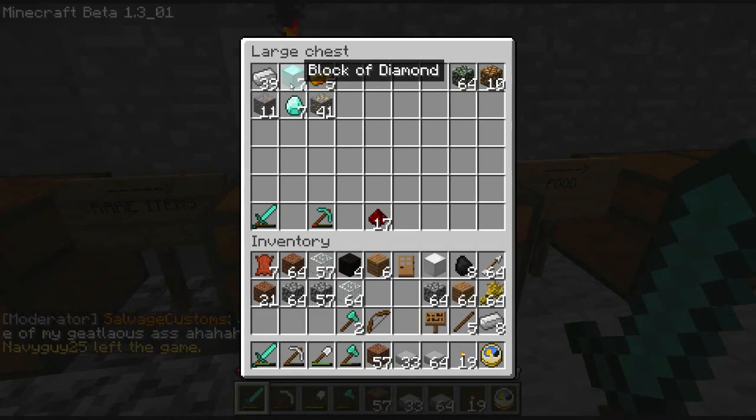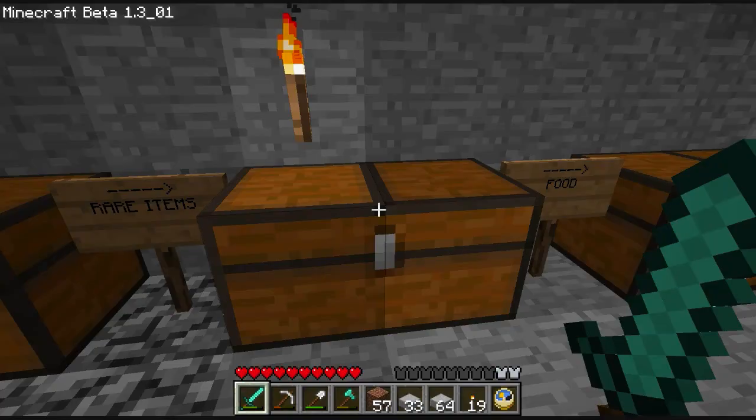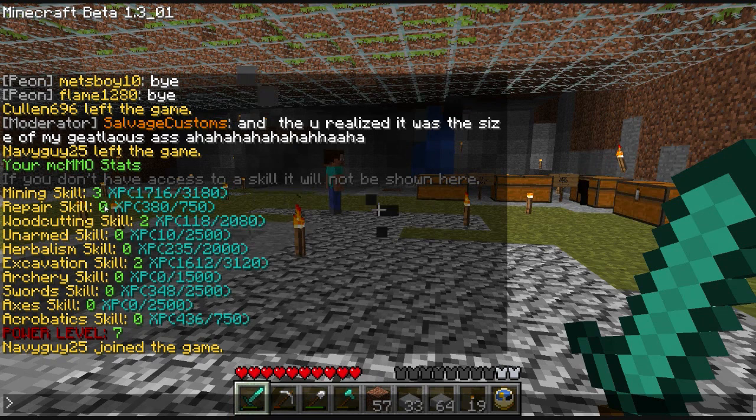By the way, these are stacking because I got them as a reward for an achievement. We also have stats on this server now — he's got some kind of role-playing thing going on. My mining skill is three, repair skill is zero — yes, you can repair, I'll show you that in a minute. Wood cutting is two, excavation skill is two. You get archery, sword skills — it's just awesome. My power level is seven.